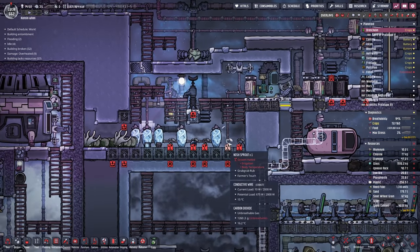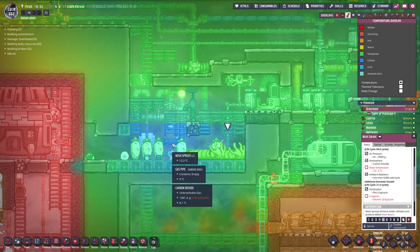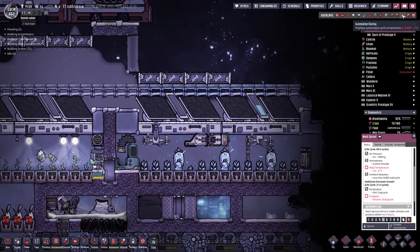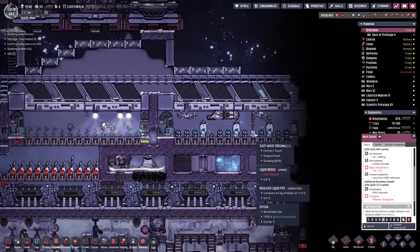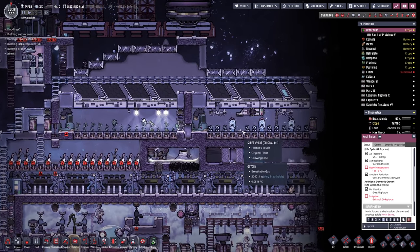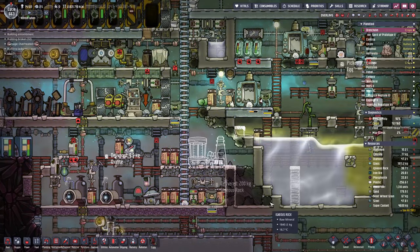While all of that is going on we're dealing with nosh sprouts, which need to be between minus 25 and zero degrees. We're only down to about 12 to 15 degrees here. Someone pointed out: why bother doing it down here when there are wheeze warts already at the correct temperature over there? We're looking at about a thousand rads, so if we put in wheeze warts and change the atmosphere to carbon dioxide, we can grow nosh sprouts there. All we've got to do is turn this whole place into CO2 and get some ethanol.